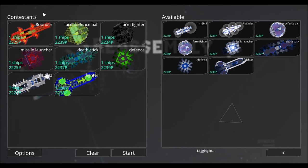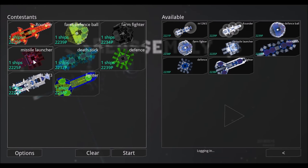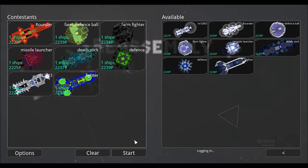Our first ship is the Rounder, and we also have the Farm Defense Ball. Going against it we have the Farm Fighter, a Missile Launcher, the Death Stick Defense, the M12 M3, and the Fighter. Let's go ahead and jump right into it.